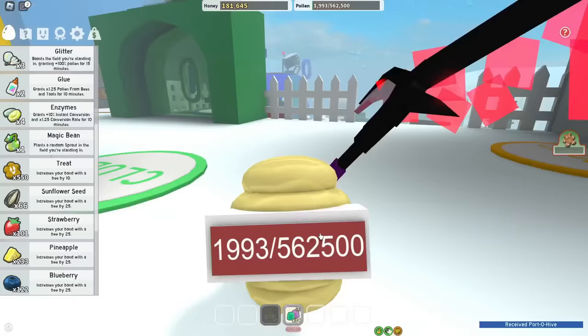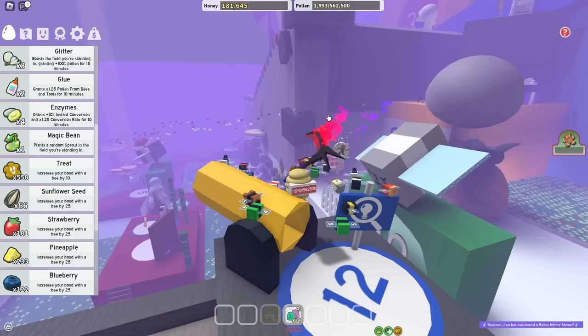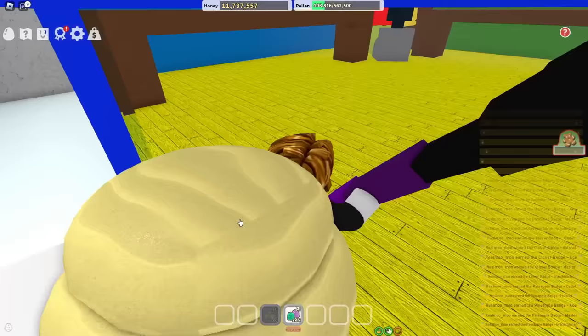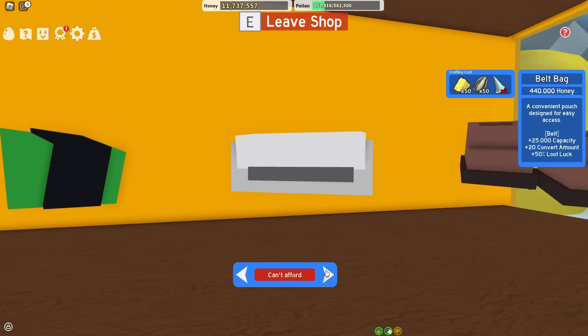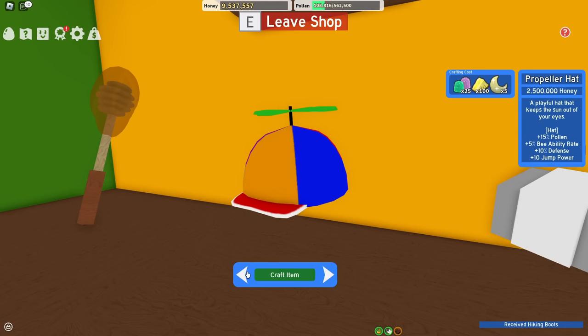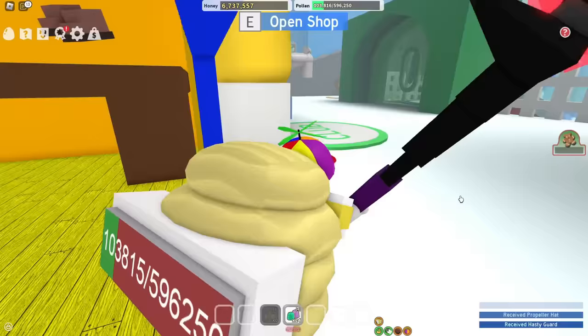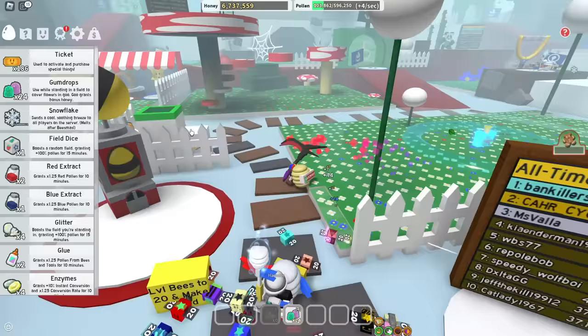Just so life is a little easier, let's cop the port of hive. I have a feeling I'm gonna be using this bad boy for a while. Ana spawned another meteor shower for me — what is my luck today? Ana is just feeling so kind. I did a bit of off-camera grinding. I wanna buy a few things — hiking boots is one of them, and also the propeller hat, the most beautiful hat of them all, and the hasty guard so I'm more hasty.